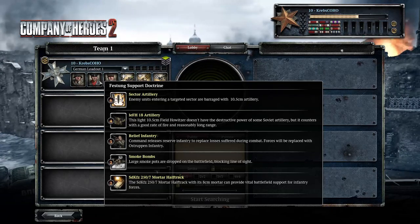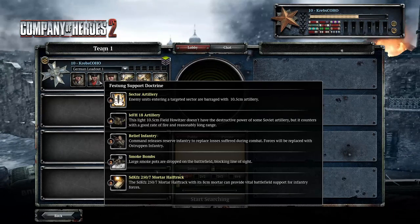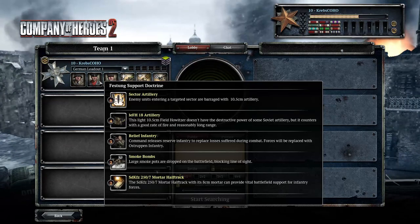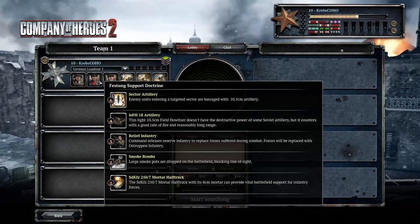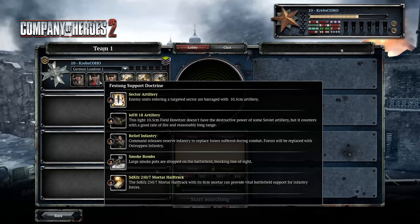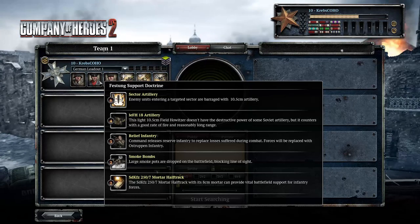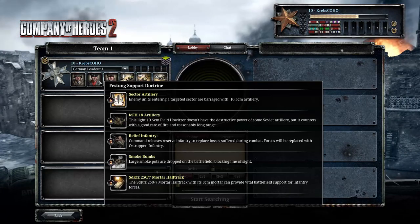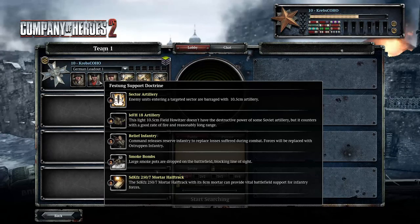It's going to be the Festungstruppen Support Doctrine. And I know in Company of Heroes I like to say adapt to whatever is coming at you. So to say I'm going to go for this strategy at the start of a game isn't really the best way to play. You should try to adapt and respond accordingly to whatever your opponent throws at you, then use whatever doctrine would be appropriate. But since this game is new and people are still learning stuff, it doesn't matter - we can have a bit of fun.